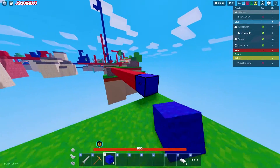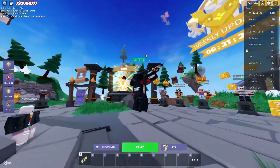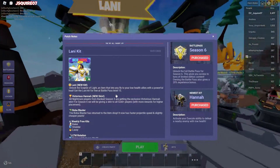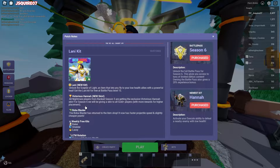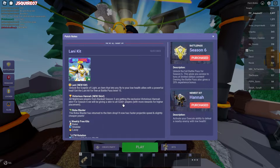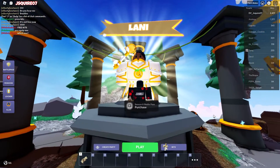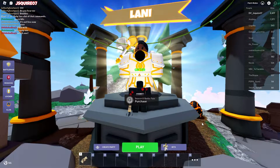They're running all the way across the map — nice, GG! That is the new update for Roblox BedWars — it's a pretty cool update. Things I didn't cover: the new Victorious Hannah skin, which you got if you were above Nightmare rank in Season 5. Also, if you get Gold in Season 6 ranked, you'll get the kit skin for next season — so you don't have to be Nightmare rank anymore, which is a really good change. They also added the Roboblaster back, LTM rotations, and other changes. Smash the subscribe and like buttons, join the Discord in the description, and I'll see you all in the next one — bye!